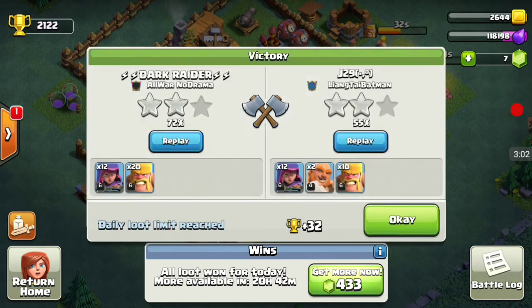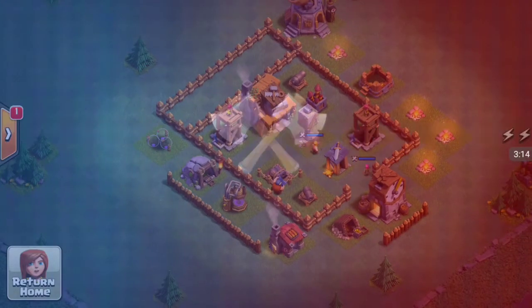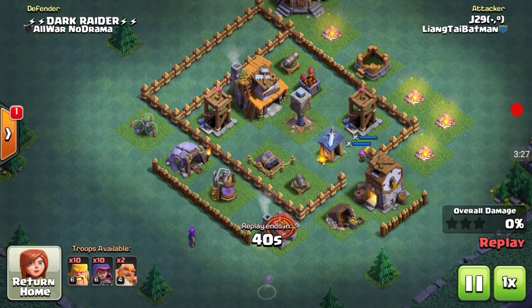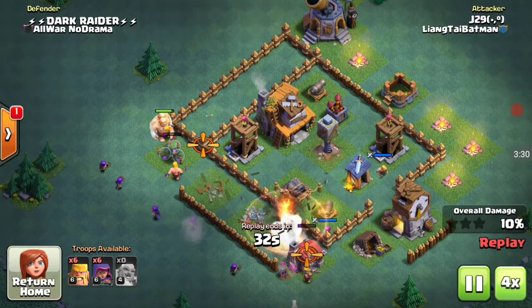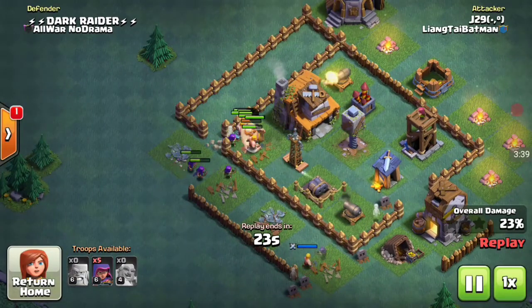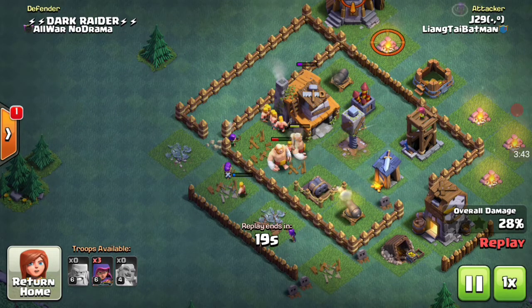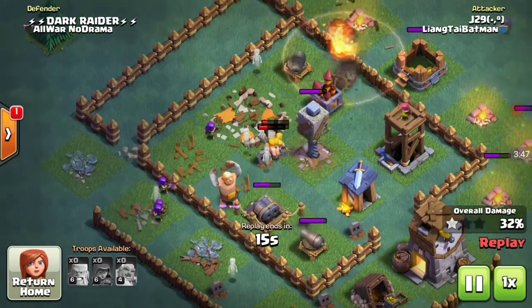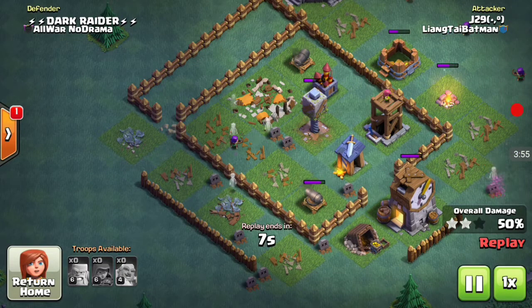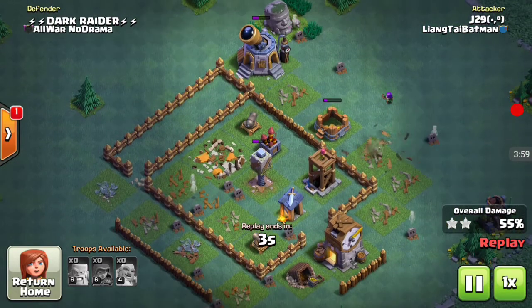I forgot that our double cannon was upgrading, so that's why he got the two star. That's a very huge defensive loss on our side because the double cannon does a lot of damage. He spammed his archers and then sent giants from above, followed by barbarians — the barbarians got the builder hall. You can see our crusher going to work on the barbarians, but without the double cannon it wasn't enough.